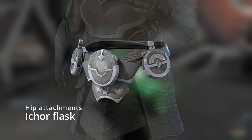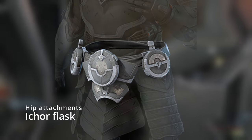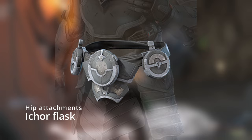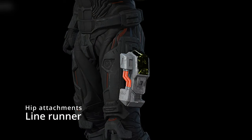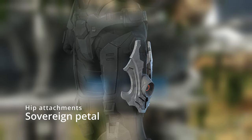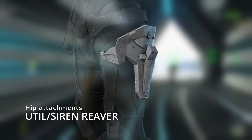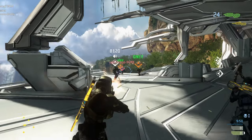Now let's move on to the hip attachments. First is Kelly's Plate. Next we got the Icor Flask, which I think I've covered before but may be releasing this time around. Then Line Runner Utility, a Chimera hip attachment. Next is Magister's Blade, then Sovereign Pedal, and last but not least the Util Siren Reaver.